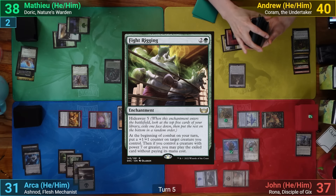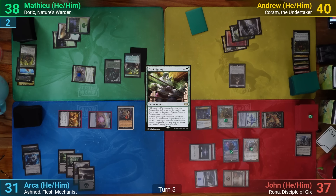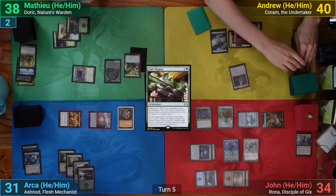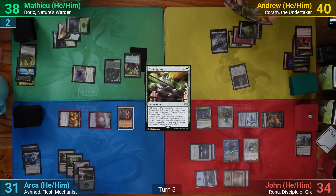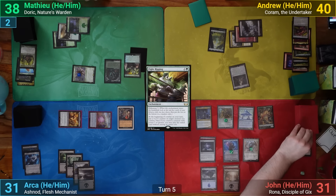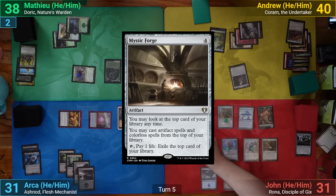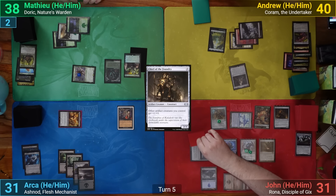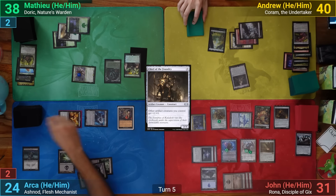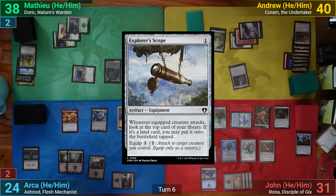Matt's main phase has Fight Rigging come in and he hides away a card. Going to combat, he puts a +1/+1 counter onto Legolas and swings at John, who takes three. Matt draws a card and passes. My main phase has me flash back Faithless Looting, discarding Anger to the Oppression trigger, drawing two and discarding two. John loses his Mana Crypt flip taking three, upticks Tezzeret drawing two and discarding Hangarback Walker, casts Mystic Forge and Chief of the Foundry, then swings the animated Seat and Rona at Arja, who takes the hit. During John's end step, Arja reanimates Haunt of the Dead Marshes. Arja then casts Explorer's Scope, discarding Reassembling Skeleton to Oppression, and activates the Skeleton from the graveyard to bring it back tapped.